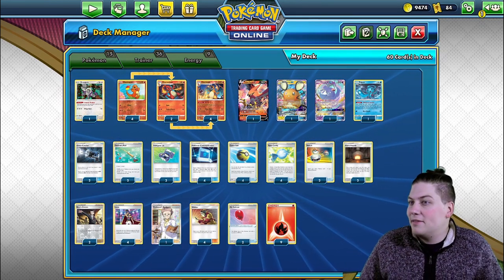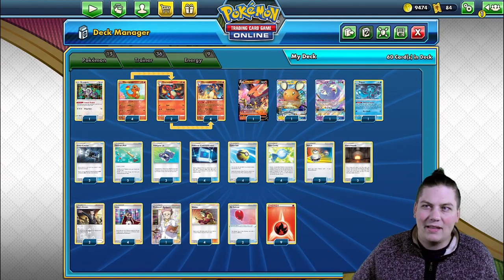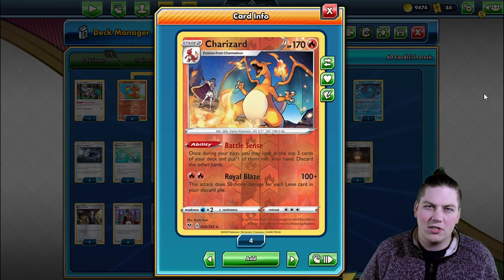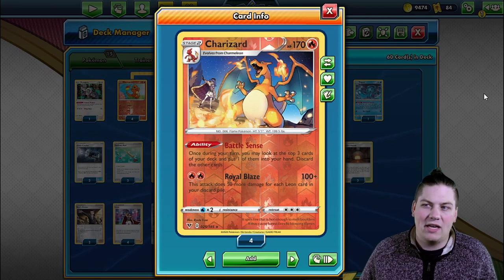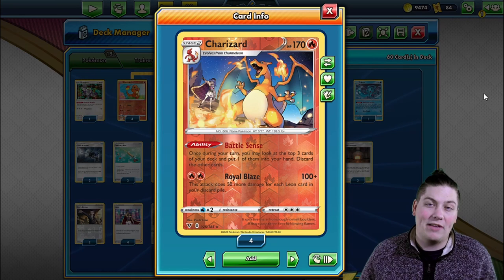I don't have too much of a sense of how Charizard plays in the meta. This might even be the worst of the two Charizards. We have another Charizard from Team Up that honestly might be better just because it can accelerate to itself and take one-shots pretty easily if you have enough energy attached.